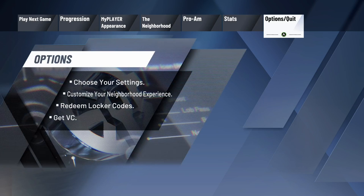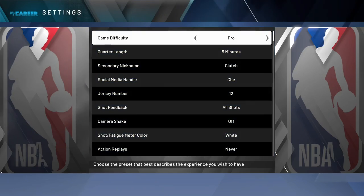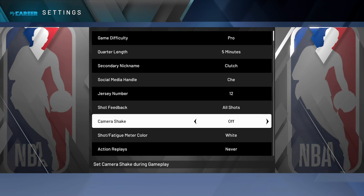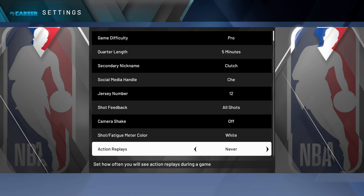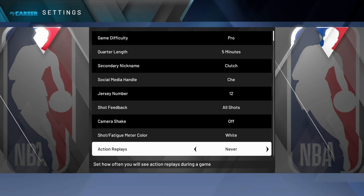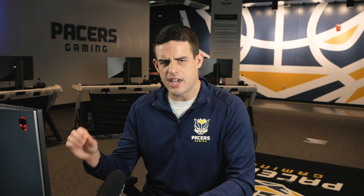Another tip in regards to cameras in MyCareer and Pro-Am: if you're grinding for badges or just trying to get through games quickly, I highly recommend turning this setting off. Go into your MyCareer menu, over to options, down to settings, scroll down — I turn off camera shake. I think I just like the game a lot more smooth. And then turn off action replays. I have it on never, but the default is either occasionally or often. That just takes up more time in your MyCareer games if you're trying to get your badges quickly. So I highly recommend turning that setting off and putting it on never in the options menu.